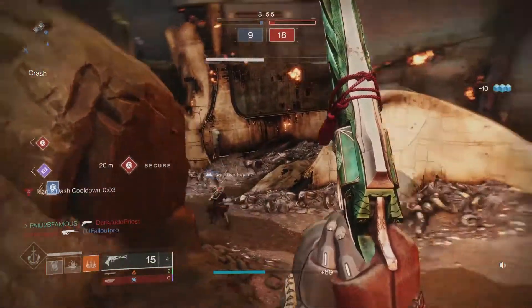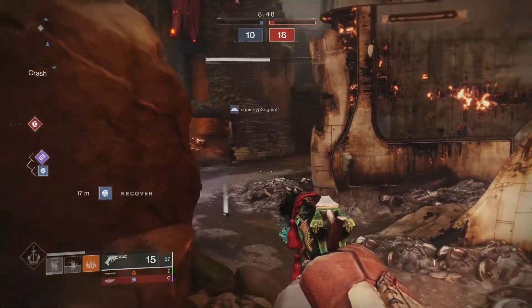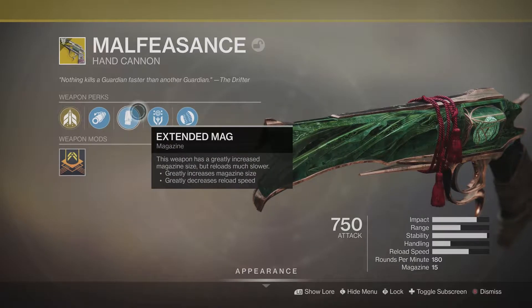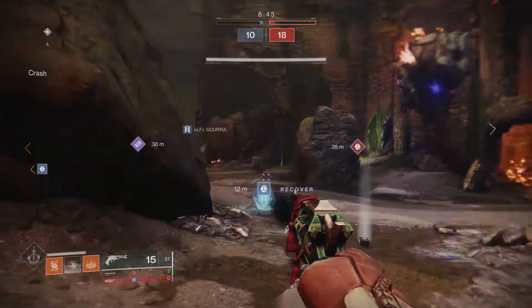Alright guardians, this is a 180 rounds-per-minute hand cannon with 15 in the mag. Its exotic intrinsic perk is Explosive Shadow — shoot tainted slugs that burrow into the enemy; stacking enough slugs causes them all to explode. You also have Corkscrew Rifling, Extended Mag, and the exotic trait perk Taken Predator — bonus damage against Taken enemies and Gambit invaders. This perk doesn't apply to the Crucible, and then Heavy Grip.